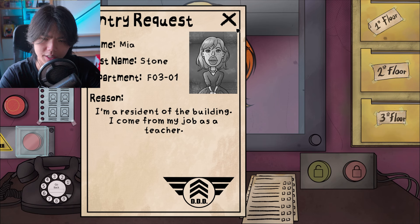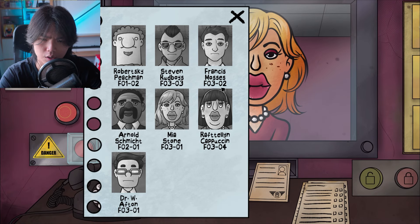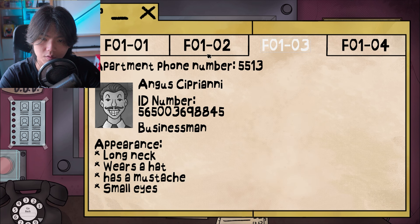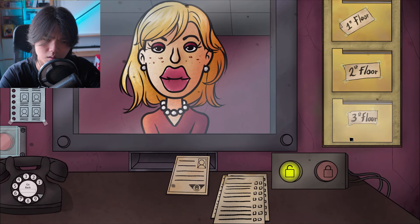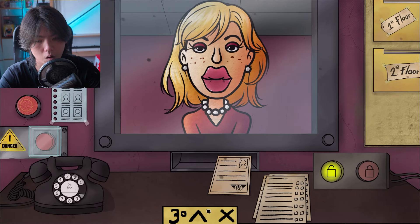Good afternoon. I don't know how that went, but sure. A resident. I come from my job as a teacher. I don't think that's any of my business. You are on today's list — Mia Stone, F301. You're F301. Freckles over face, thin eyebrows. You look good. Okay, go. That's so much easier.